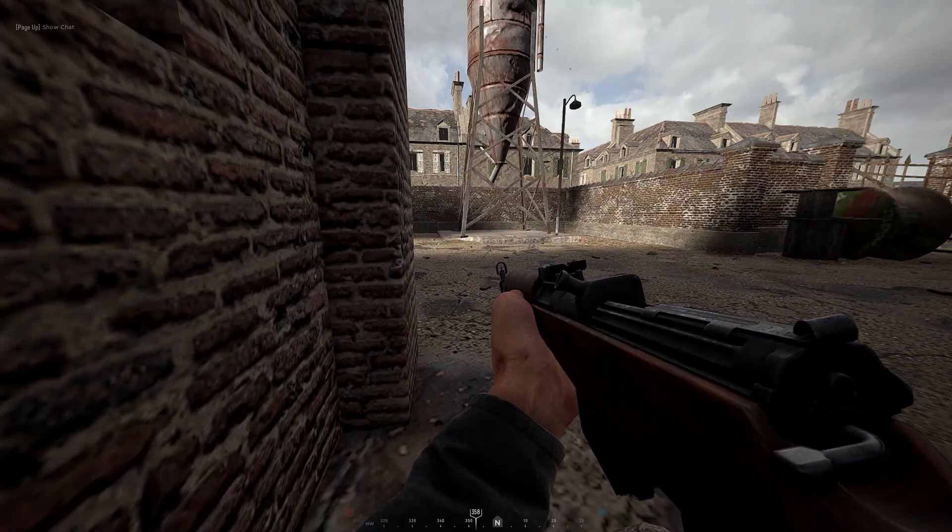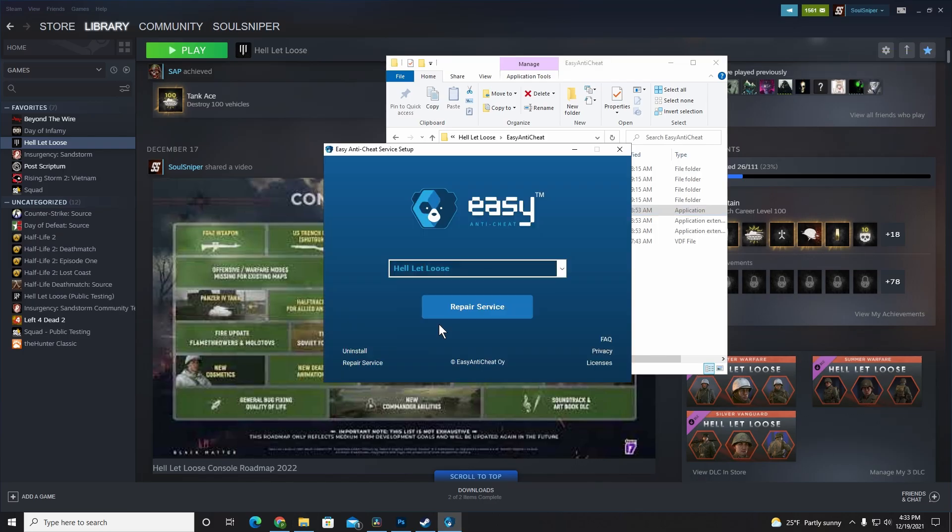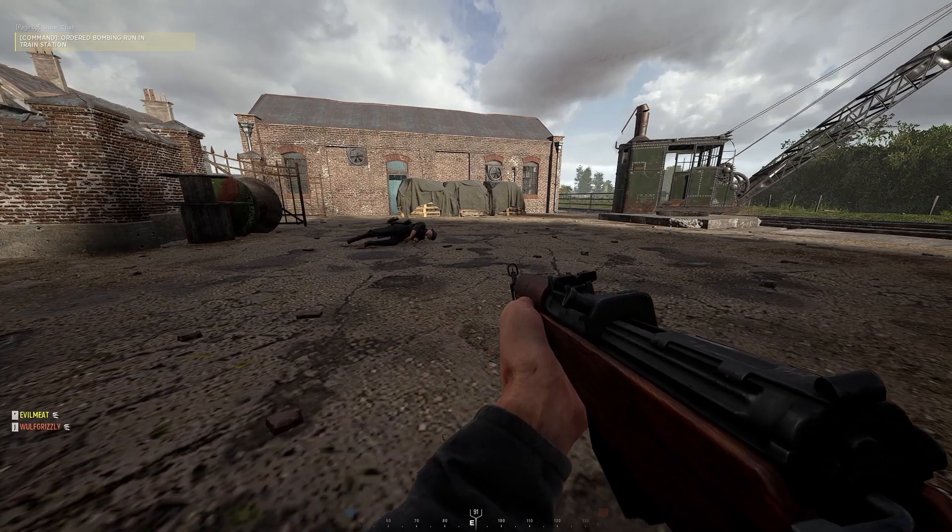Next, you can try using the repair function in Easy Anti-Cheat. Navigate to the Hell Let Loose Easy Anti-Cheat folder located at the path shown on screen, launch the Easy Anti-Cheat setup file, and click the 'Repair Service' button and wait for it to complete. Then launch Hell Let Loose via Steam and try to browse for servers again.